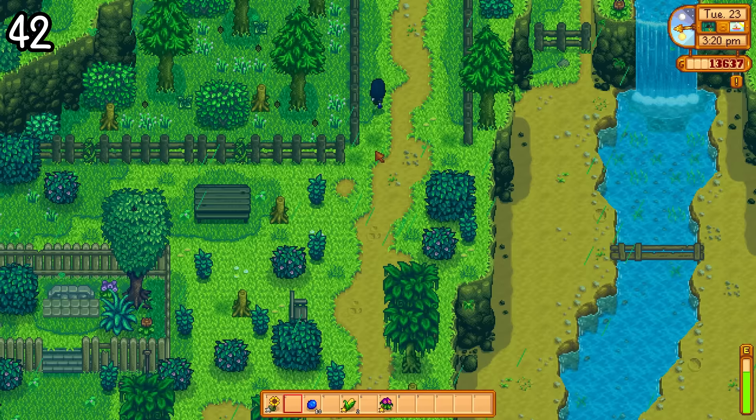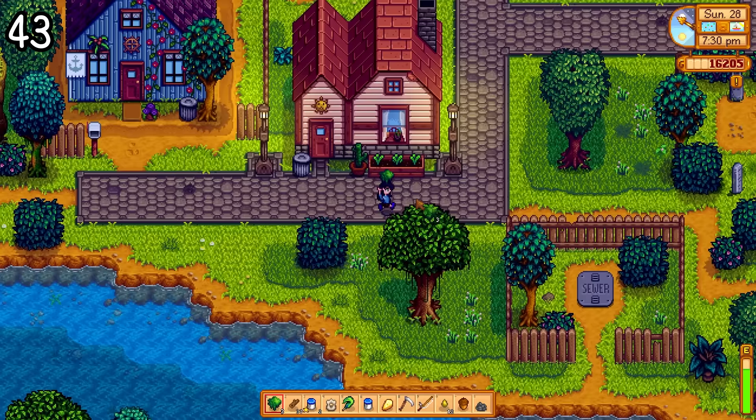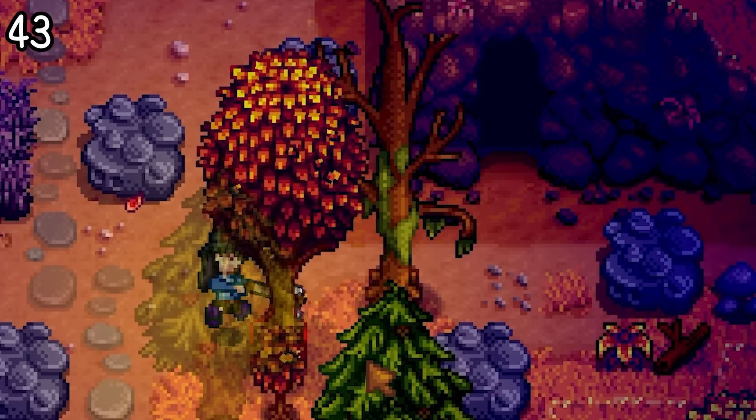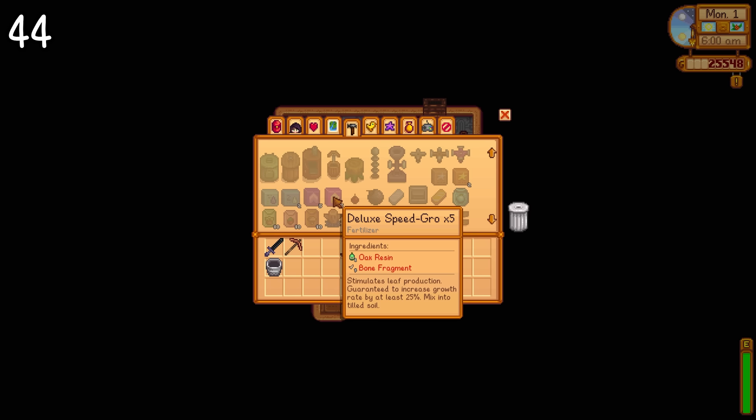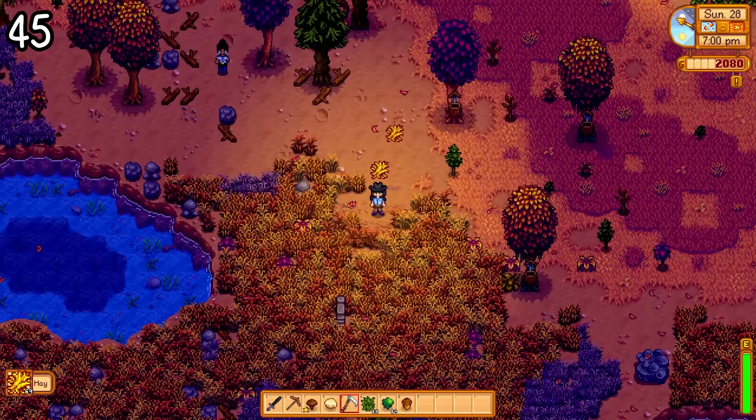This event may mean no harm, but you'll definitely see some interesting things out there. Moss is a new item you'll find very quickly growing on trees. The longer the moss is on the tree, the thicker it becomes and gives you more when you hit it. Moss can be used for a variety of things and has replaced other items in previous crafting recipes such as speed grow, which makes it much easier to craft now. There are also new items such as a mushroom log, which will provide you with mushrooms on occasion.